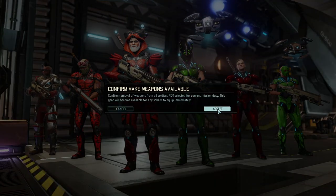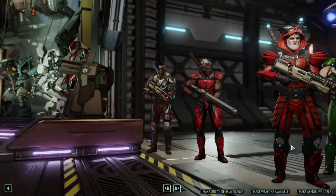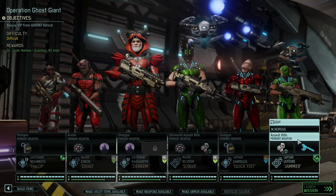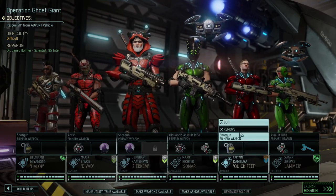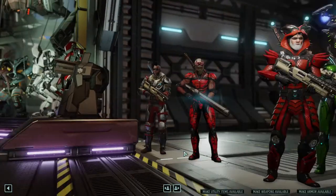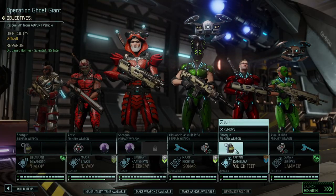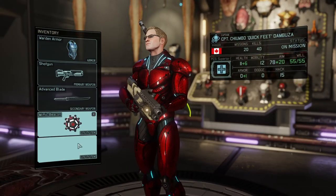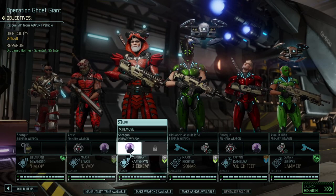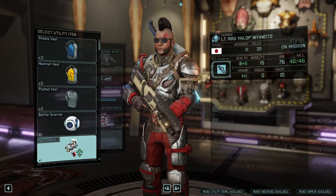Let's make weapons and utility items available. Skulljacks and fully upgraded drones. Richter here is taking another Skulljack — I've got the feeling we will need that extra DPS. In terms of the rest, we're taking mind shields and a mimic beacon, which has worked quite well so far.